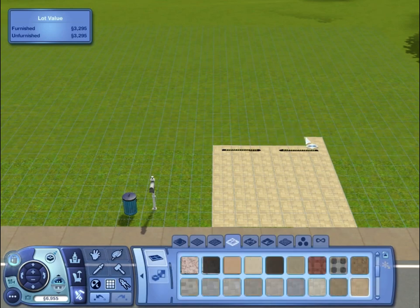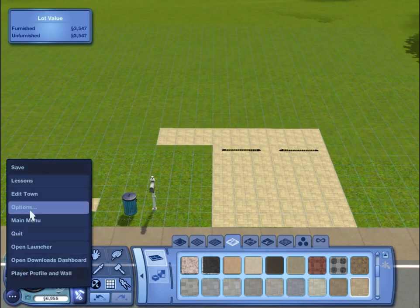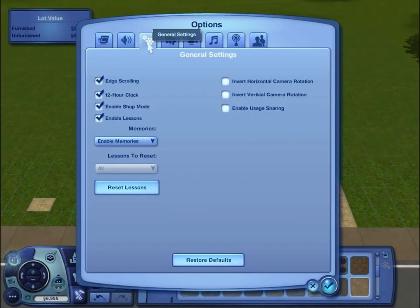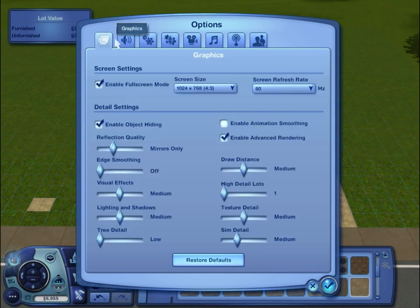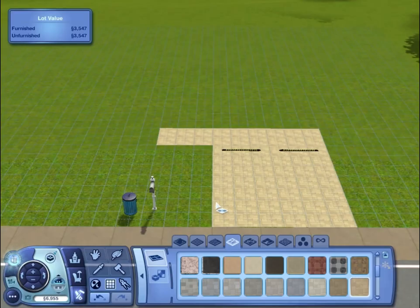I've not done Sims 3 build mode — that might still be a little loud, actually. Where would that be? Under sound effects? Let's just turn everything down; if not I can just edit it out in Premiere, no problem.